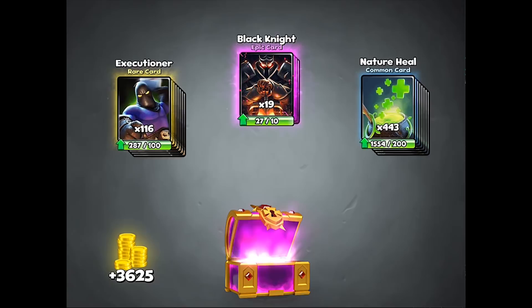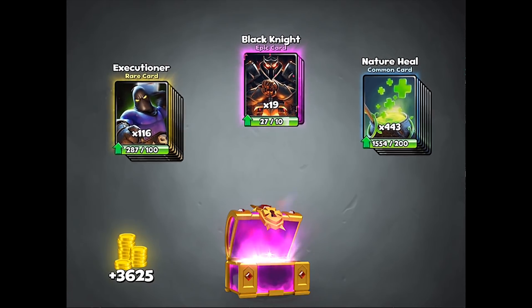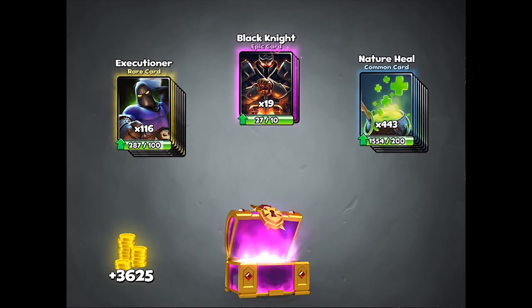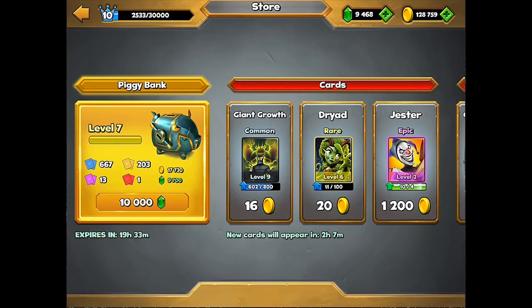Unfortunately I don't see any gems with that — I thought there might be some gems in this chest. We do get 3,600 gold out of that. But 19 black knights is very, very good.